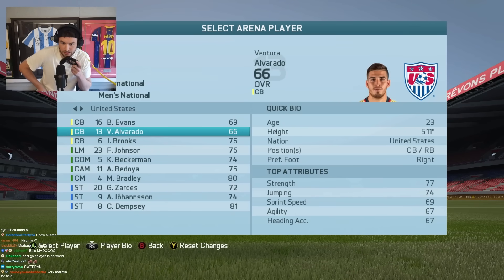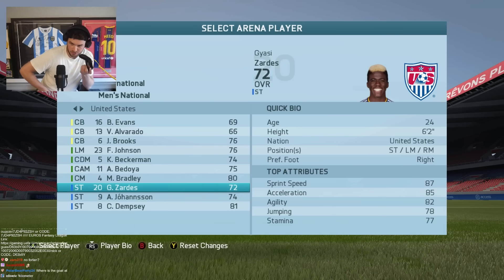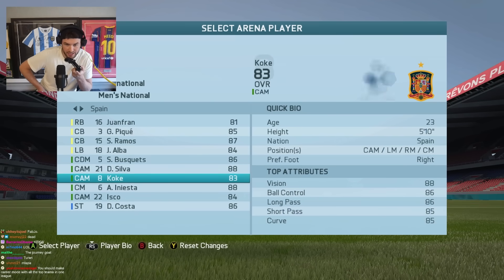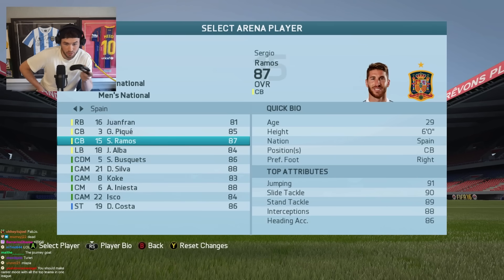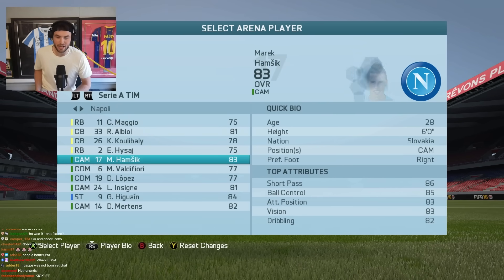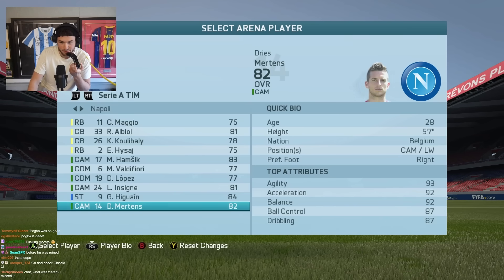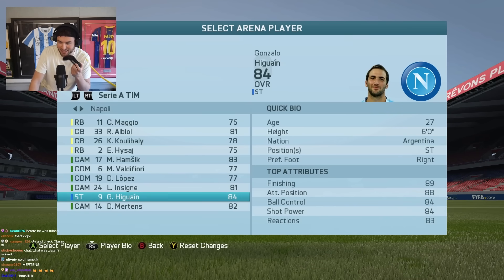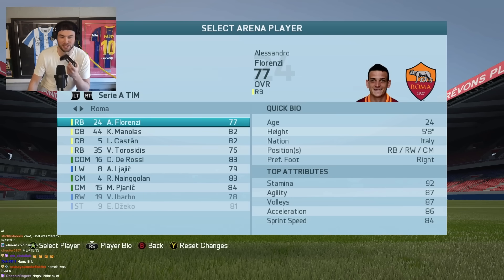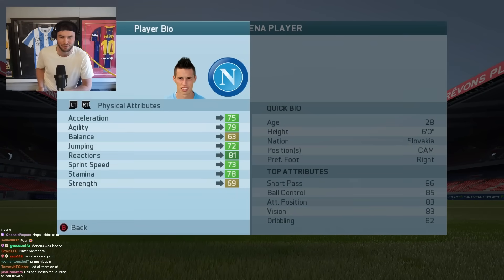This was the US team - look at the defenders. I remember the Zardes era. Spain - Iniesta was still an 88, Ramos 87, Busquets 86, David Silva 88, Morata, Pogba. Napoli players in these couple of FIFAs - 16 and 17 - were just insane. Koulibaly, Hamsik, Insigne, Mertens. Hamsik was him - Hamsik was like my center mid every single FIFA. He was so OP, I had him for like five years.